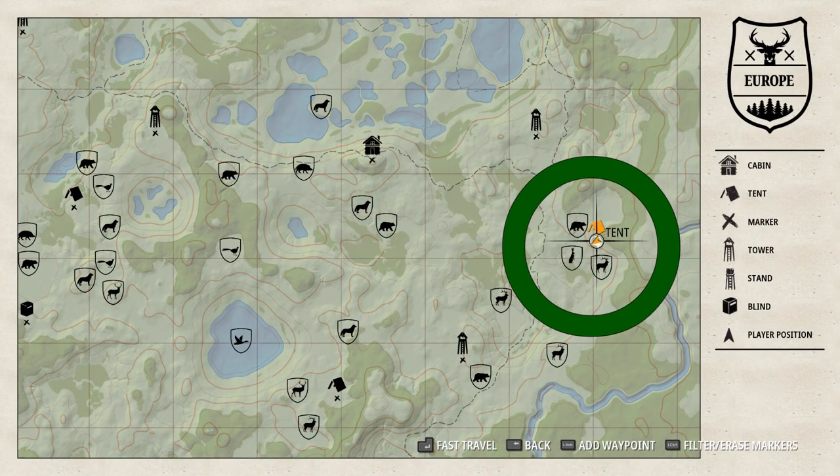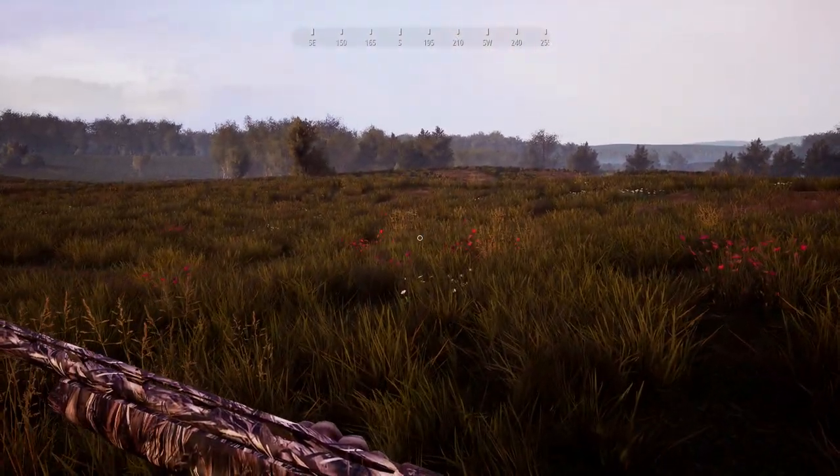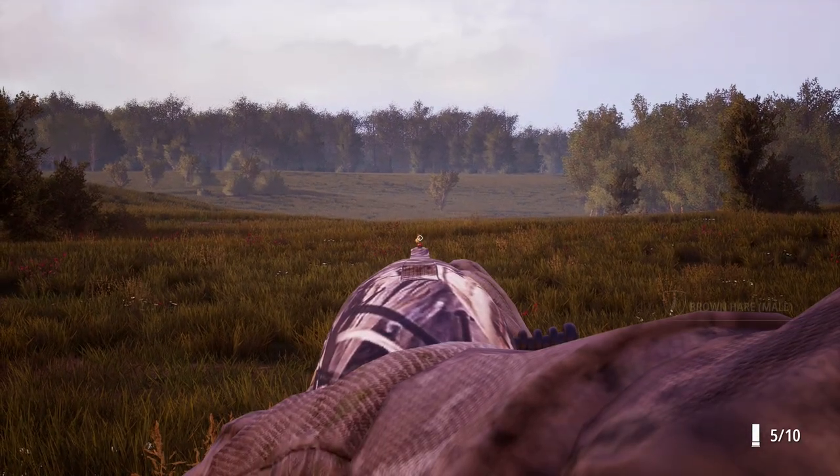For the brown hare we travel to the eastern camp and take a closer look at the area behind the small forest. The spot is reached quickly and so all five species are complete.